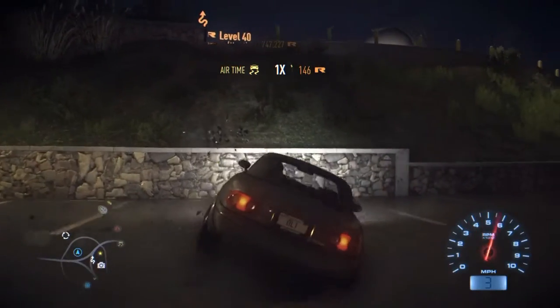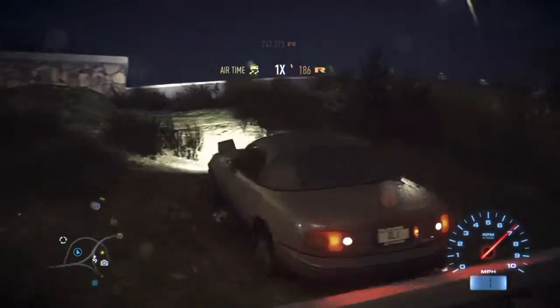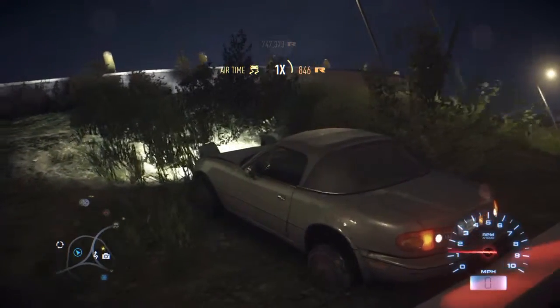So you want to be careful not to reverse off. You don't want to be going too fast. Get back up and go as slow as you can, maybe about five miles an hour. Just reverse down and keep on the accelerate button — your RP rises like crazy.